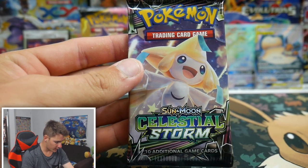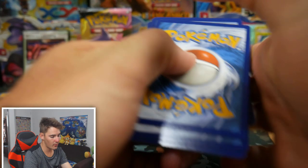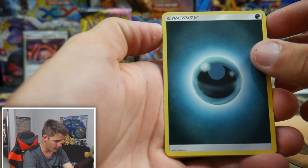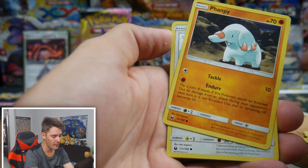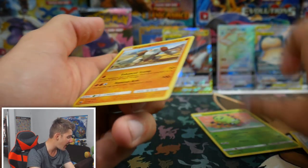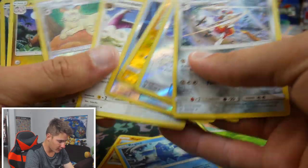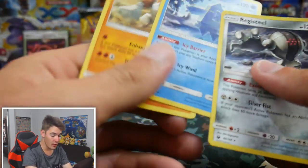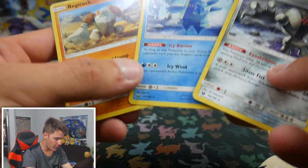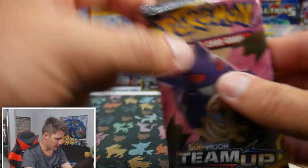We have the Jirachi Celestial Storm pack — can we get the Jirachi Holo Foil? Let me know in the comment section below. There's the code. We have a Hustle Belt, an Oricorio, a Tropius, Clampearl, a Lotad, Phione, a Wingo, Tirtouga, Spinarak, and a Regirock! Are you actually kidding me? So there's Regi Ice and Regi Steel — and now Regirock. Out of 3 packs of Celestial Storm, we got all of the Regi beasts — every single one of them. We only had 3 packs and we got each one. That is actually incredible.